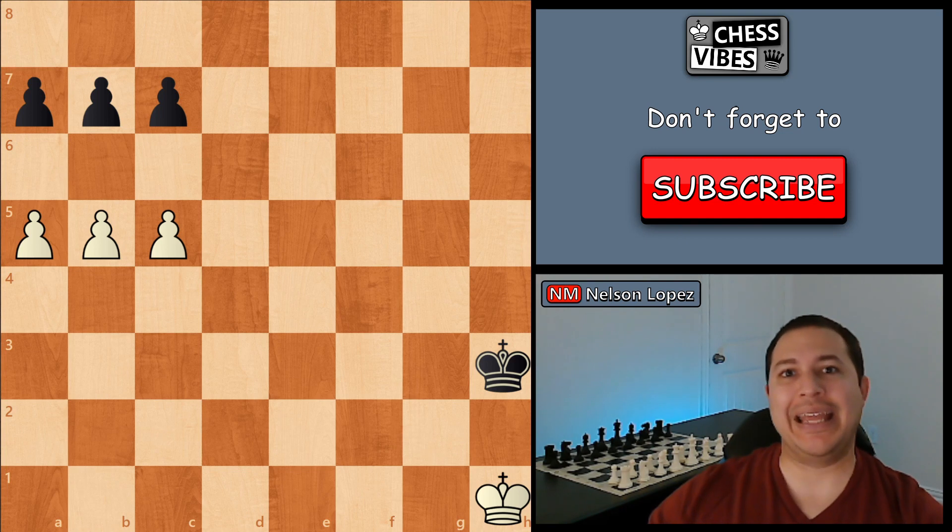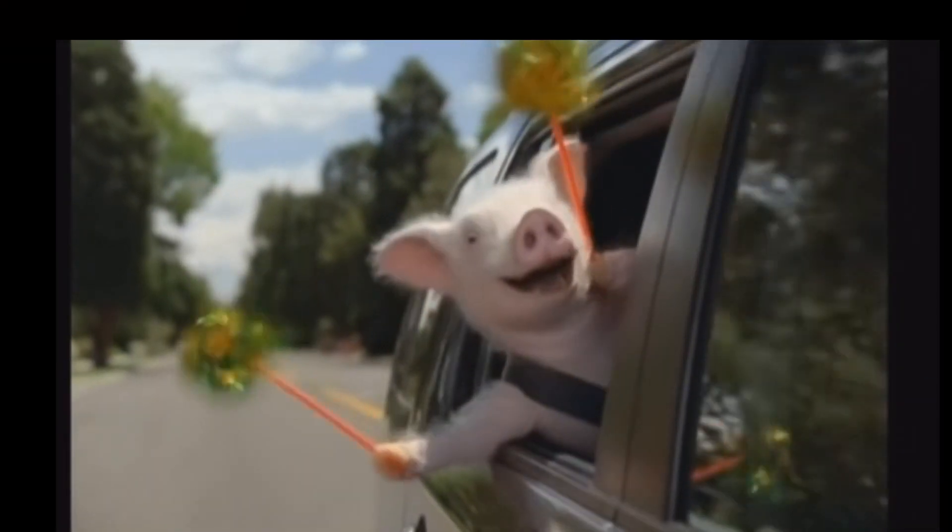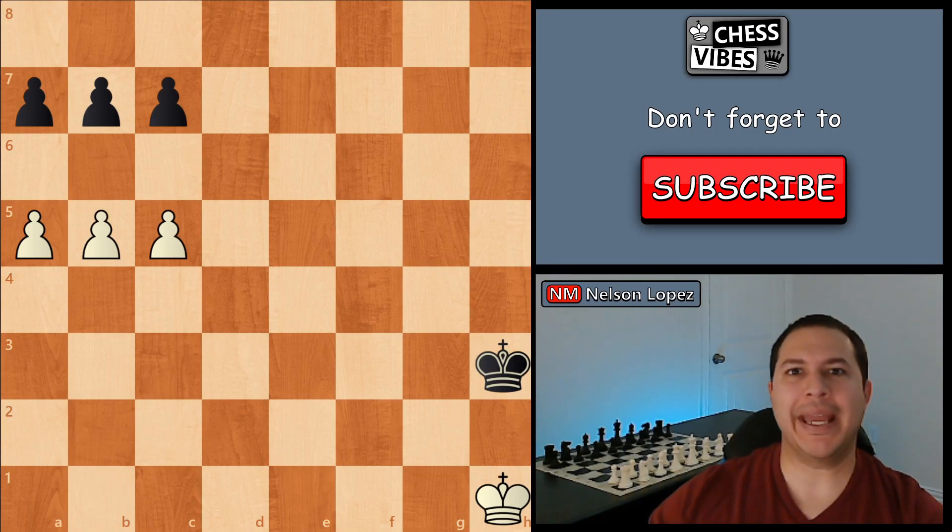So next time you find yourself in an endgame, make sure you remember those three important principles: activate your king, pawns are very important, and passed pawns are the most important of all. As always, thanks for watching, and take care.